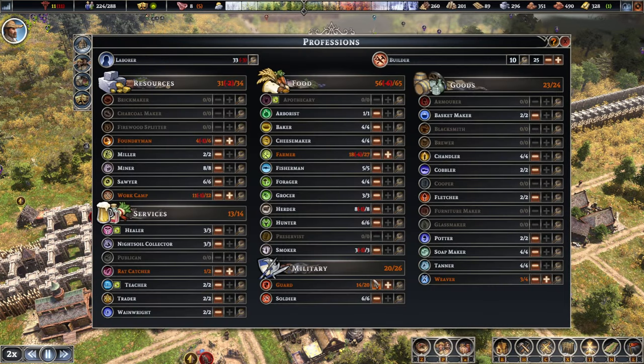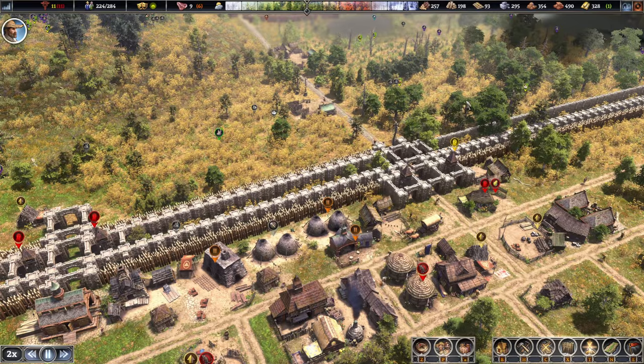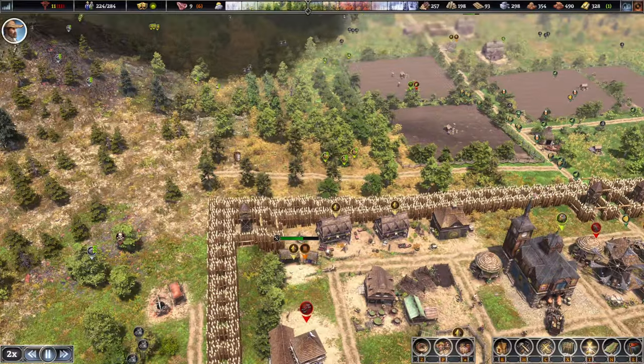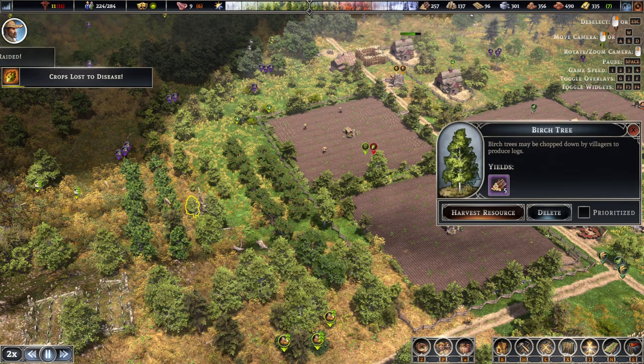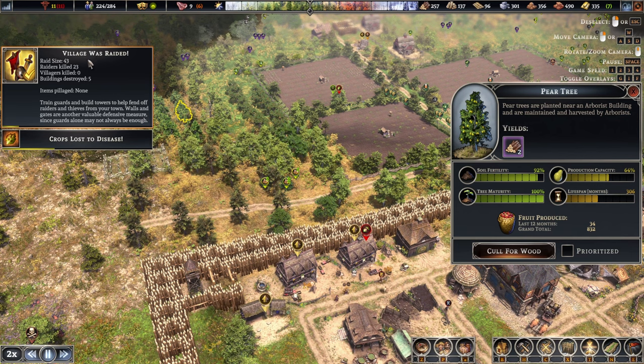We need some extra workers. A couple in here. The work camp needs definitely one. Let's have another weaver as well. The farm is pretty low — we do need the food. I think we're gonna have to kickstart the second arborist because these trees... actually they're fine. I think we've lost a few in here but otherwise we seem to be okay.